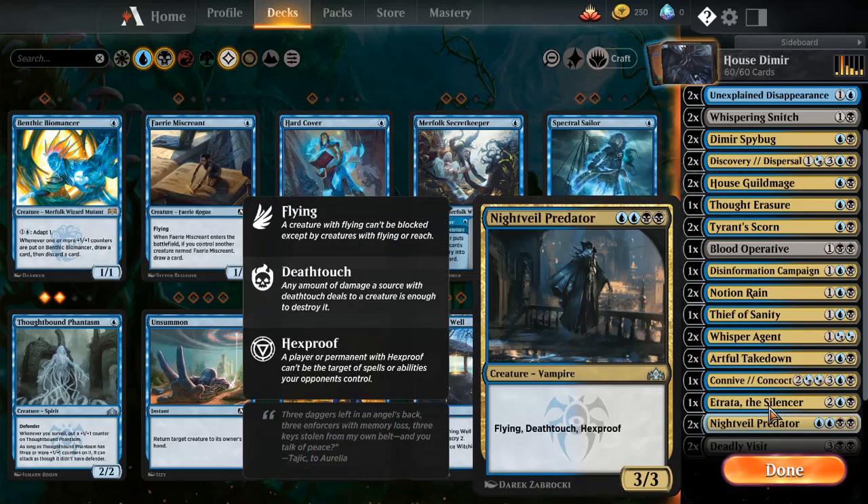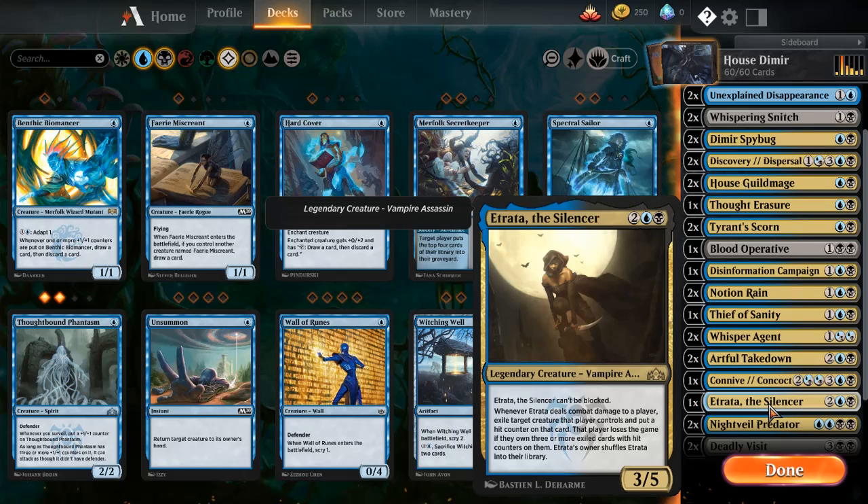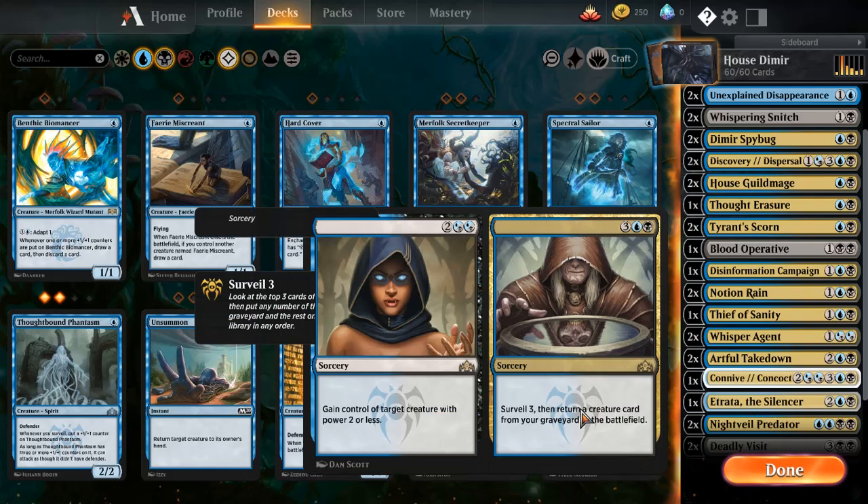And then we have another one down here — Etrata, the Silencer, a legendary creature. She's a vampire. Can't be blocked, and whenever she deals combat damage to a player, exile target creature that player controls and put a hit counter on that card. That player loses the game if they own three or more exiled cards with hit counters on them. So basically, you need to hit the opponent three times with Etrata.